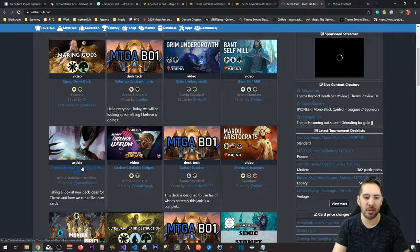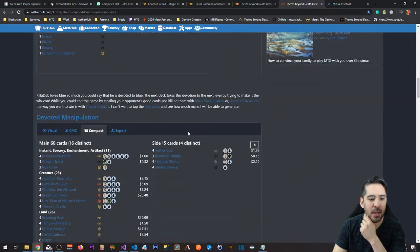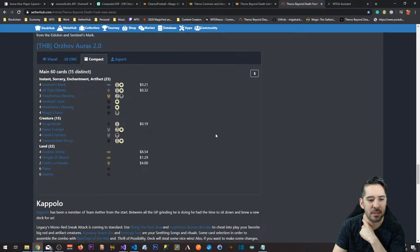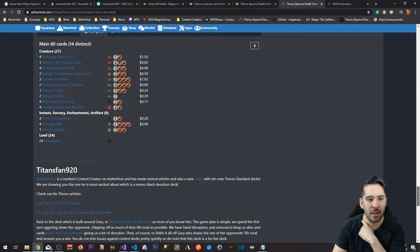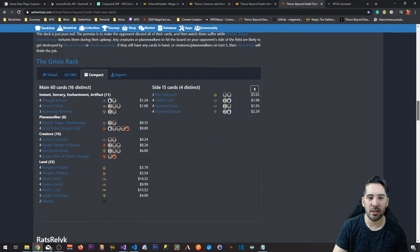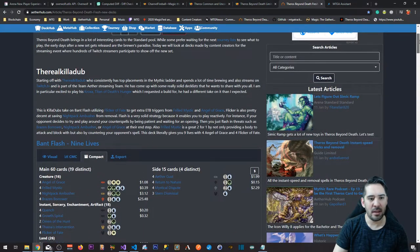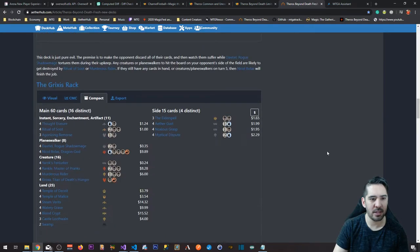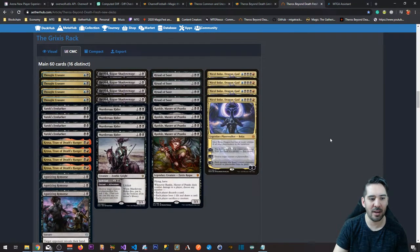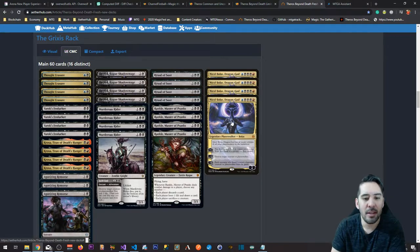We have some cool decks from our content creators — Killer Dub together with Capolo, Rats Relic, and Titans Fan have made all these lists available for us. I made an article about them and shared it on the streamer Discord and on Reddit. One thing I still need to do is make articles more visible on ETRAB because they blend in with everything else — I want articles to be highlighted, maybe with a different background color. The deck I'm most excited to play is the Grixis Rack — discarding your opponent and winning with Bolas, maybe getting in damage with Rankle.